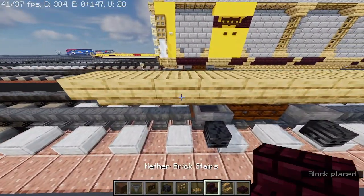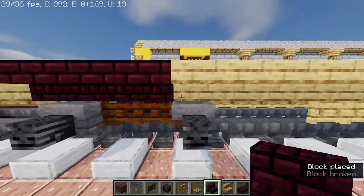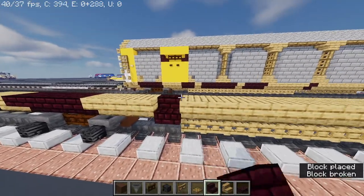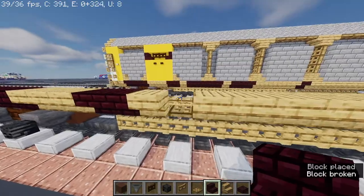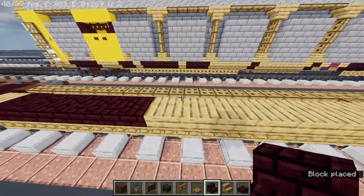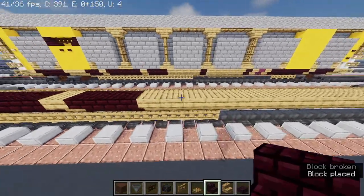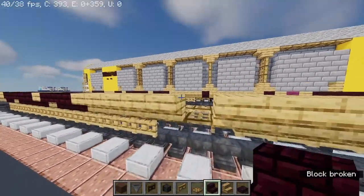Skip two, remove four, make them upside down. Replace with another brick stairs. Then skip three, place two upside down. And then skip one, remove five, then upside down. Skip one, remove three — one, two, three, four, five. Then place one.